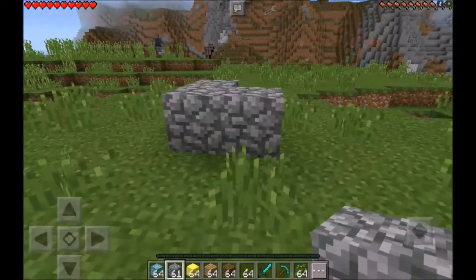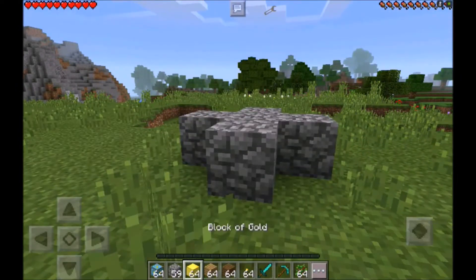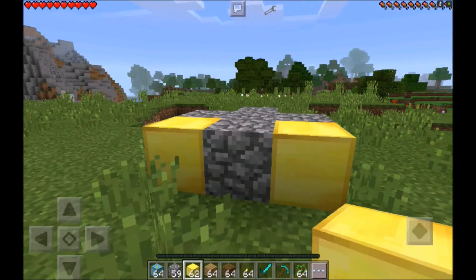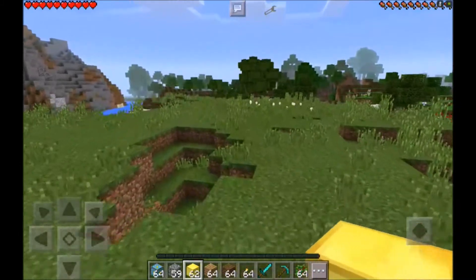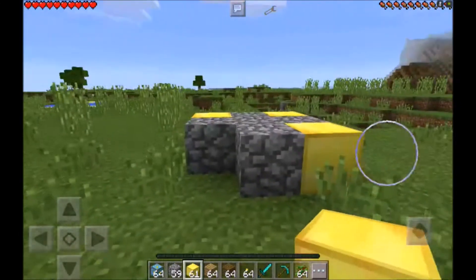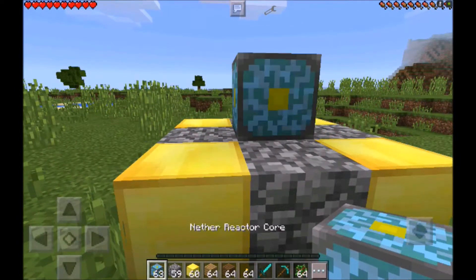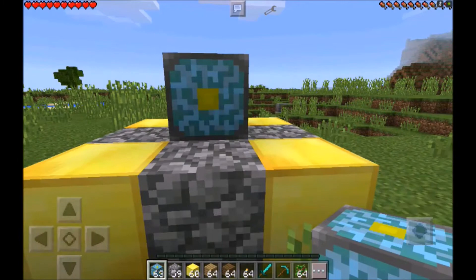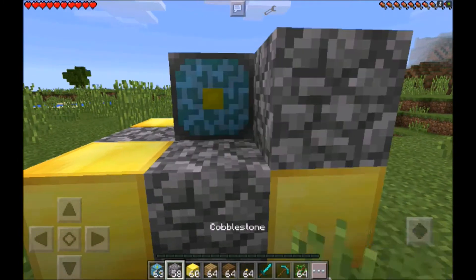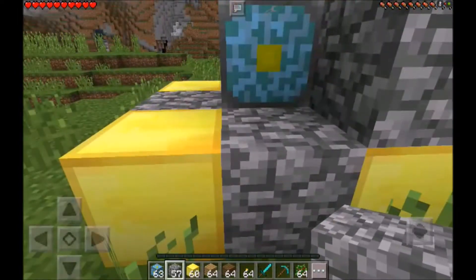Basically, how you build this is you just make an X, just like that. Anybody from the old days of Minecraft PE will remember this — because they could not actually add the nether, they had the nether reactor instead. Now what you want to do is just stick that in the middle. In order to craft it, I believe it's six diamonds and nine gold.